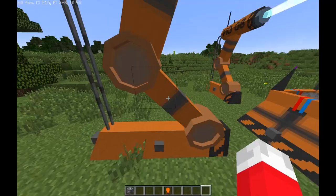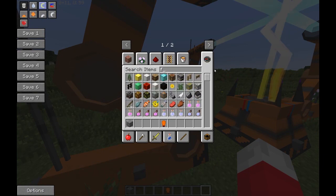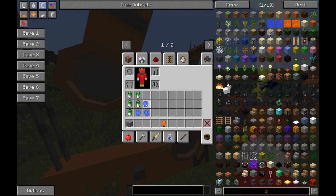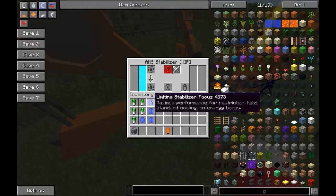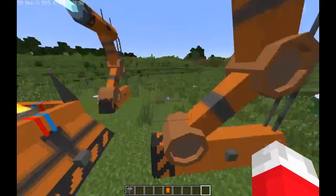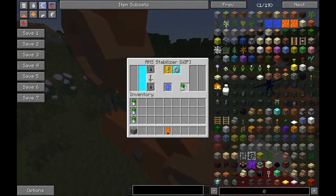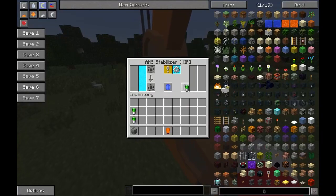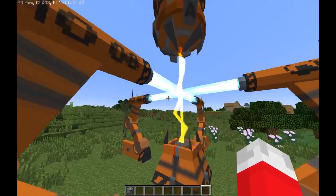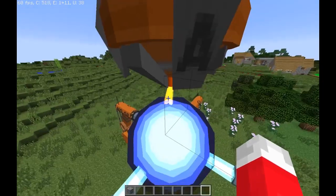That won't do anything right now. You also need stabilizer focuses — I'm going to use limited ones. You put them in these slots on all four of the stabilizers. Then you put a power source in all of them, and it'll start generating heat. Yeah, and here's the last thing — you need to put the muzzle in.